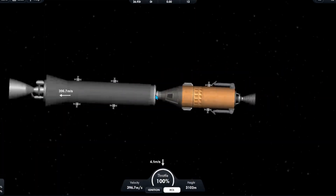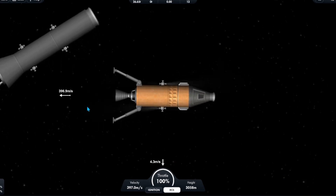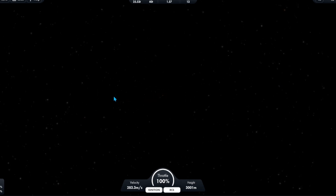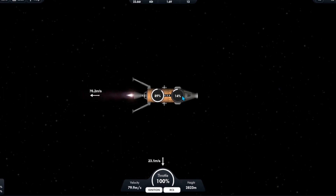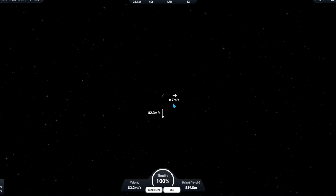Now we can just undock and prepare for a landing. Okay, now we're going retrograde for a landing. Look at this — the terrain is spiked! Let's set that as our landing zone. It'll probably use up some fuel but I think we can do it.